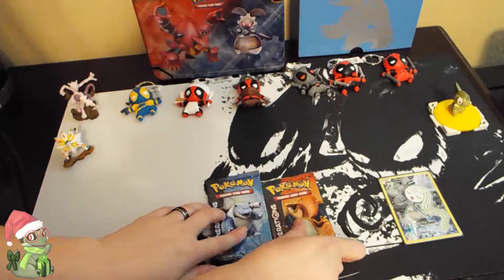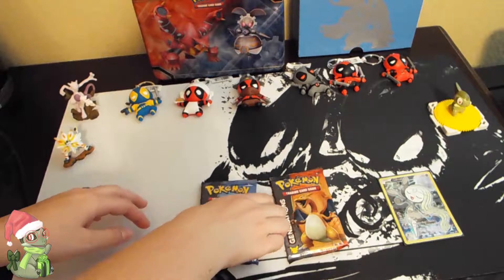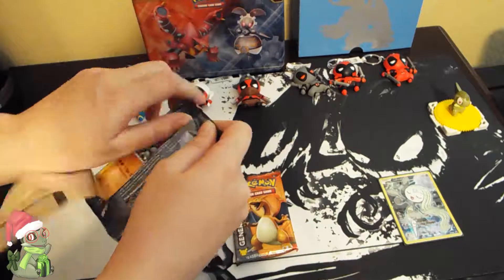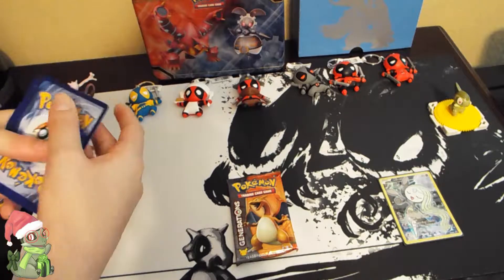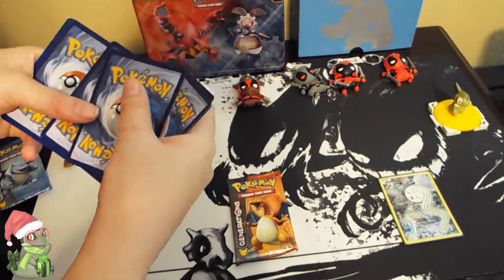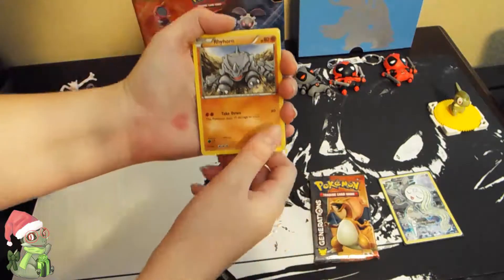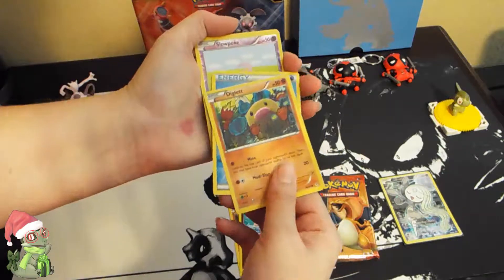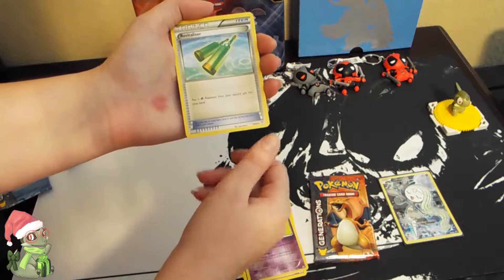To finish off this year I'm going to do a Blastoise and a Charizard pack. I'm going to start off with Blastoise and end with Charizard and hope for something good. So from the Blastoise pack I have a Rhyhorn, a Clefairy, a Diglett, a Water Energy, a Reverse Slowpoke — I must have screwed up the trick.